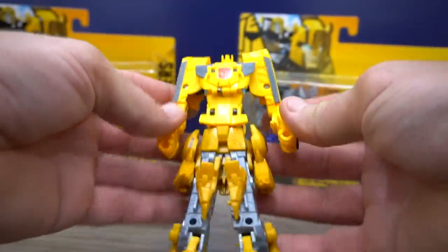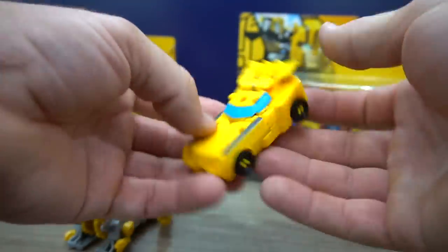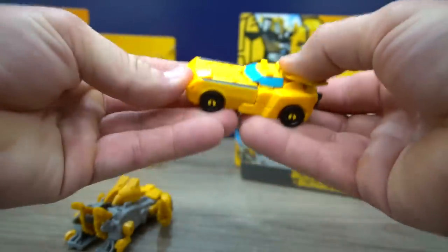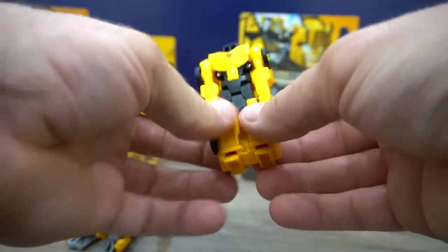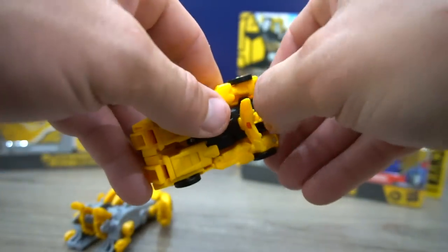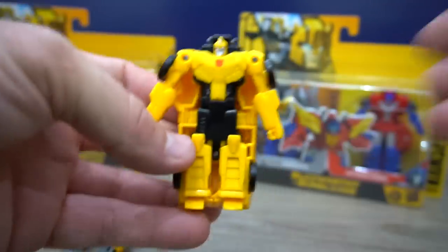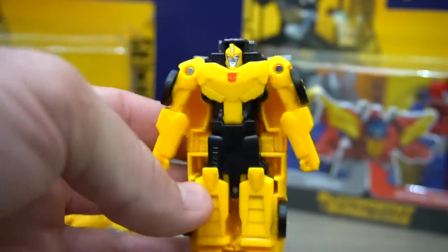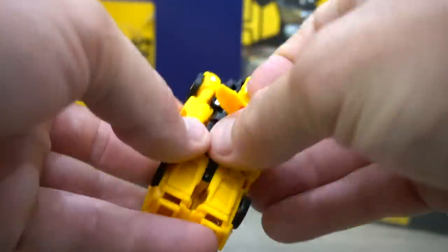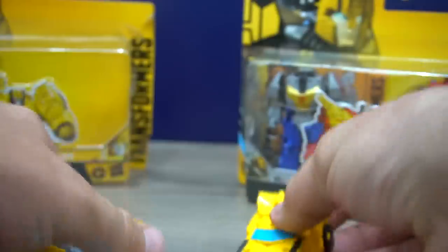If you didn't see yesterday's video, here's Bumblebee in car mode. You can switch him to robot mode - flip this down and flip his head up, bring his arms up. There is Bumblebee in Autobot mode. Flip him back to car mode like this.